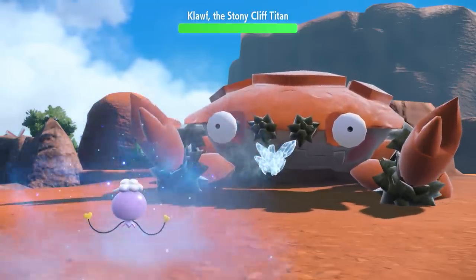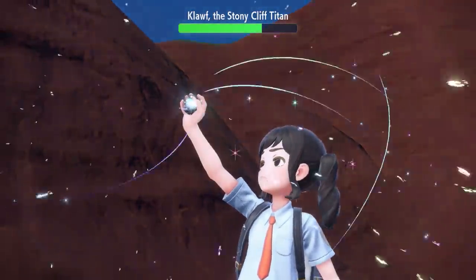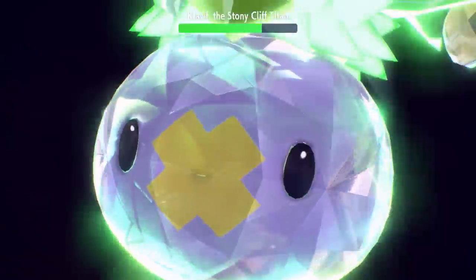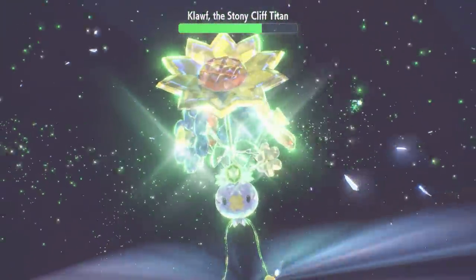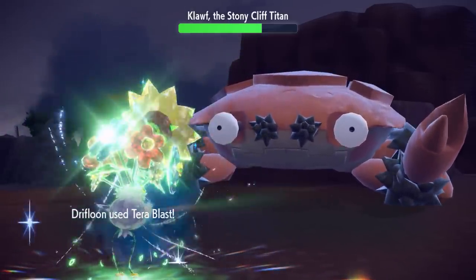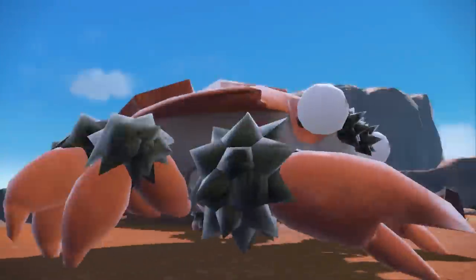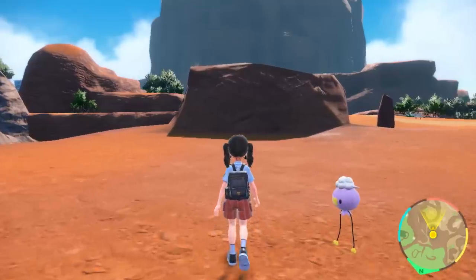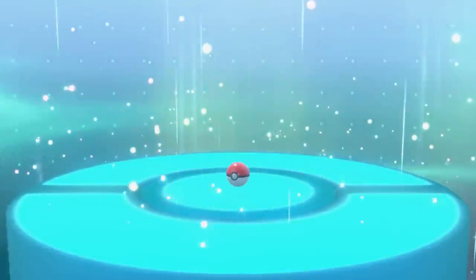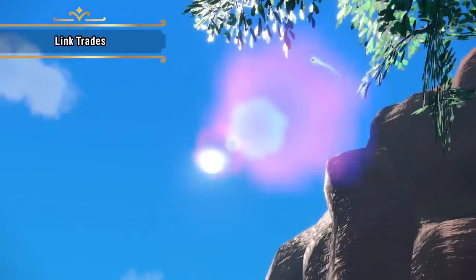Right off the bat, there's Icy Wind — the move our trainer taught Drifloon earlier. Icy Wind lowered the Titan Klawf's speed stat. Drifloon Terastalized to become a Grass-type. This is Terra Blast, a new move that changes type to match the user's Tera-type when the user is Terastalized. It ought to be handy for a Pokémon with a Tera-type different from its regular types. Looks like Klawf suddenly got somewhere else to be.